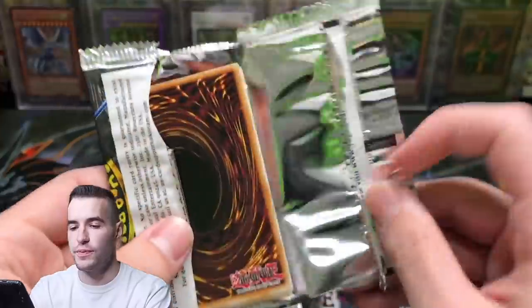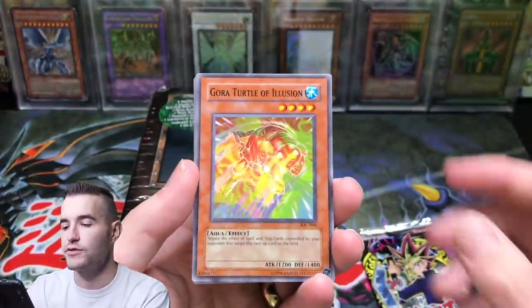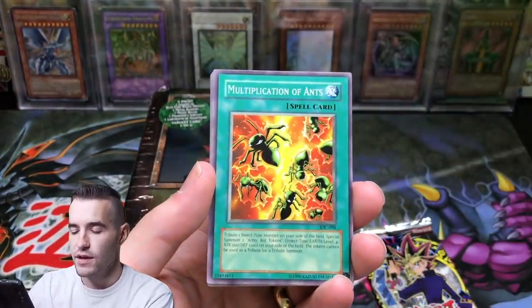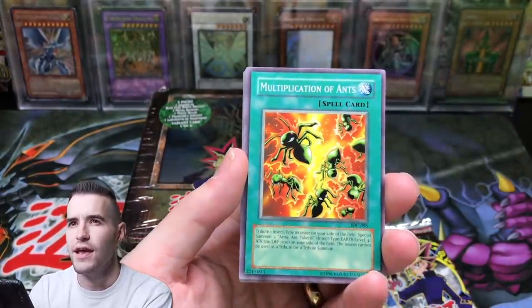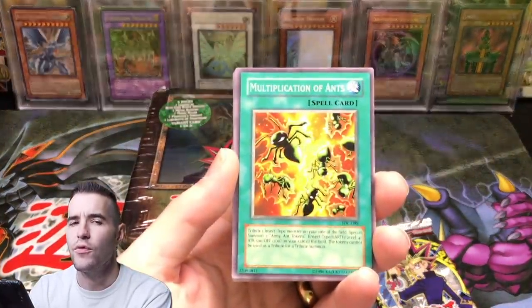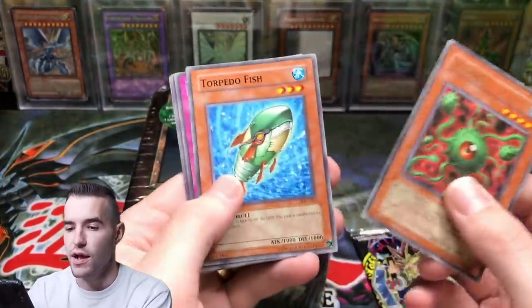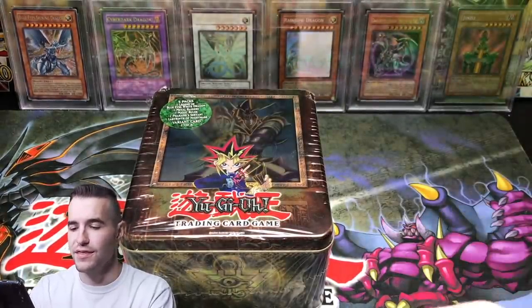Invasion of Chaos — we have two of these booster packs, let's see if we can pull something good. We'll have redemption on Pharaoh's Servant; the others aren't in here because this is just the first five sets. The Dark Crisis and Invasion of Chaos were the ninth and tenth sets. A Hero Merges, Lacunga — no Manju, no foil, so nothing in there.